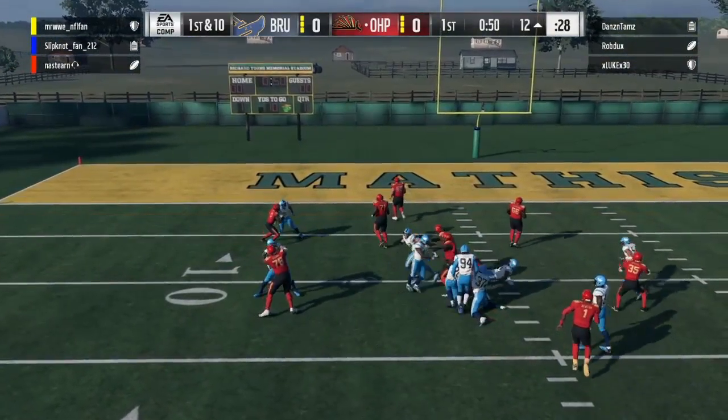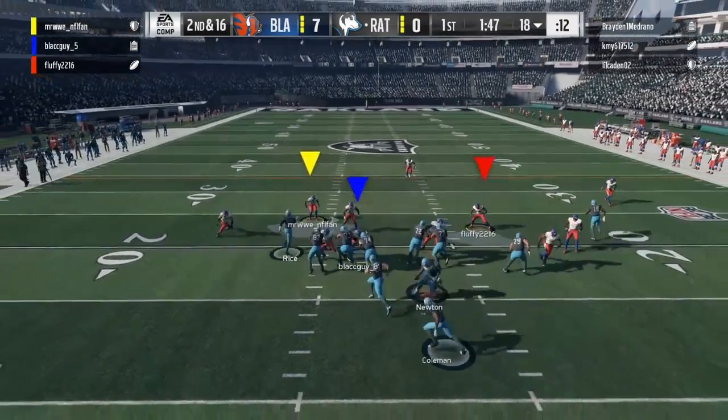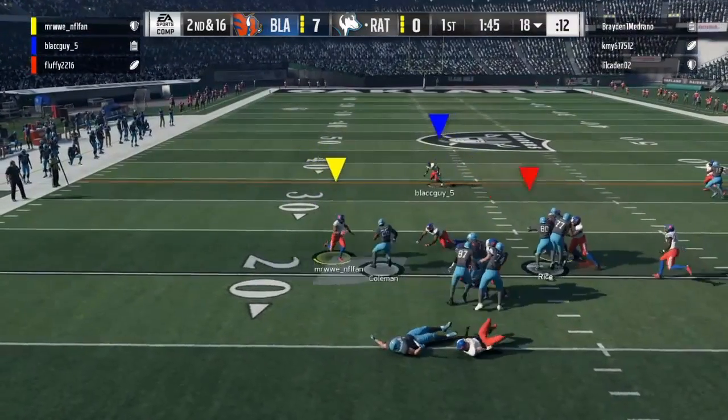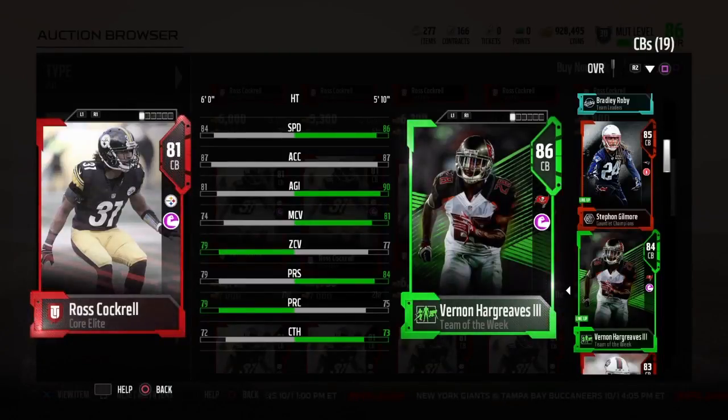Last but not least is his ability to go against the run and block shed. With this card, no matter who the receiver or blocker was, he was unable to get any type of animation to block shed and get around them. What bugged me the most was that even when going against speedsters who are not the best at blocking, he would get hooked as soon as they grabbed him and was pretty much out for the rest of the play. Definitely do not rely on this card for the running game.